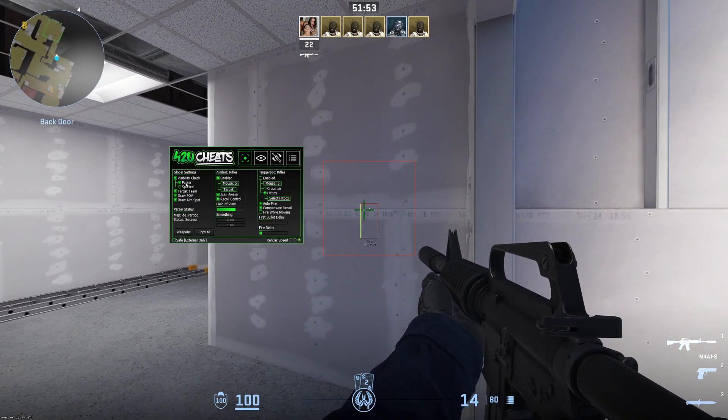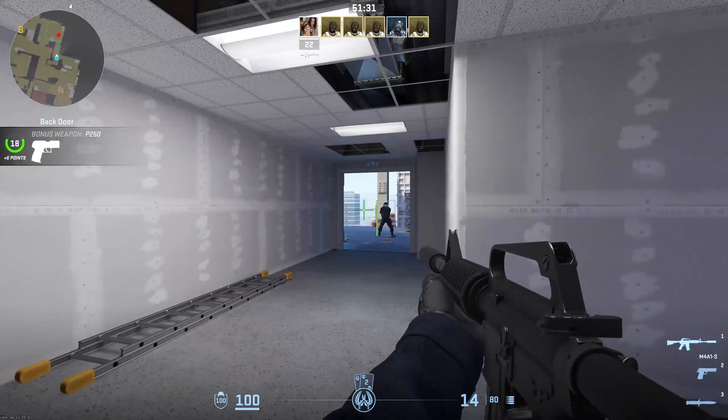Moving on to VPK parsing — this is the gold standard for external visibility checks. On the flip side, spotted is what inferior cheats use for the same purpose. Target team is a feature that lets you target teammates, which can come in handy in modes like deathmatch. It displays a square around your enemy, and your crosshair must be within this square for the aimbot to engage.